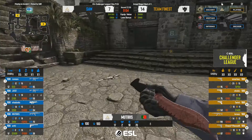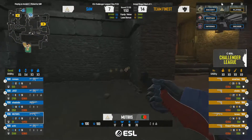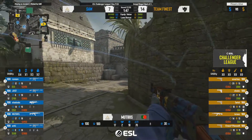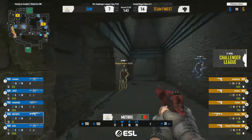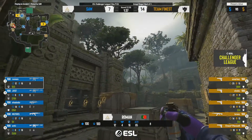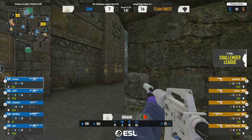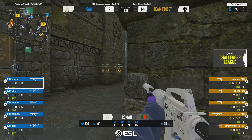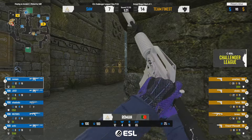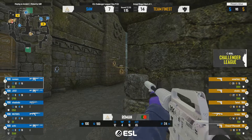They get clearly a little paranoid and start rotating towards A — completely left the B side open. Finest starve them of information and they find themselves in a position of paranoia: 'What is happening, where do we go?' By the time the hit comes in there's barely any time. But sAw manages to use that to their advantage — they peek together, cover each other in a double swing, and do some clean up. Now with Finest on pistols, sAw has a really solid chance here.